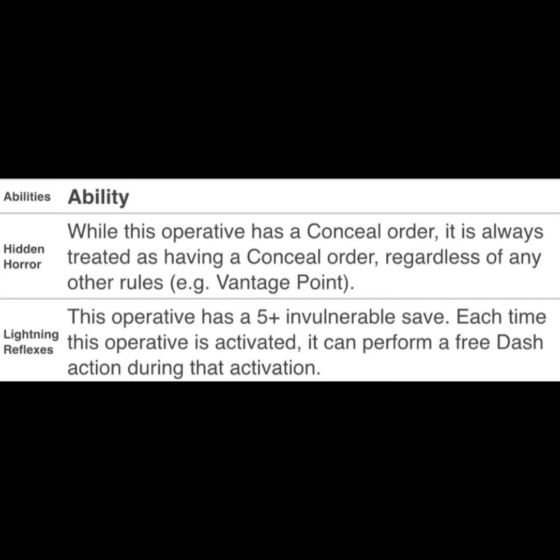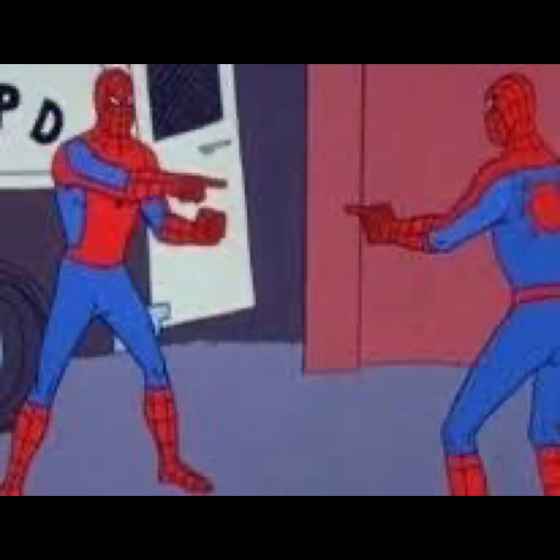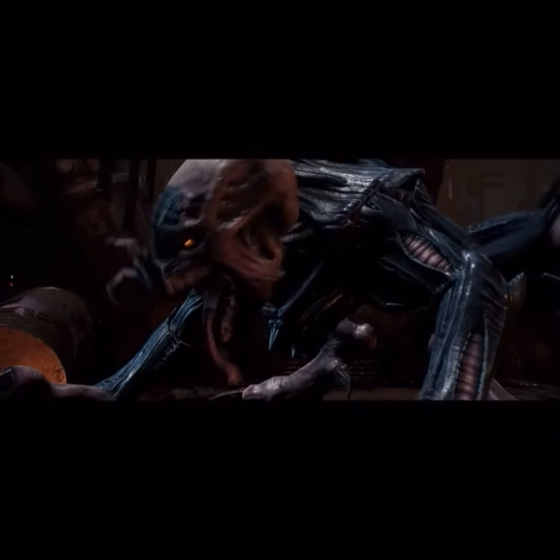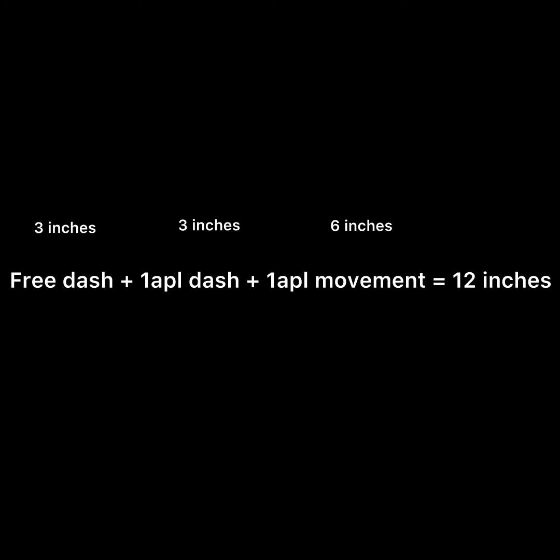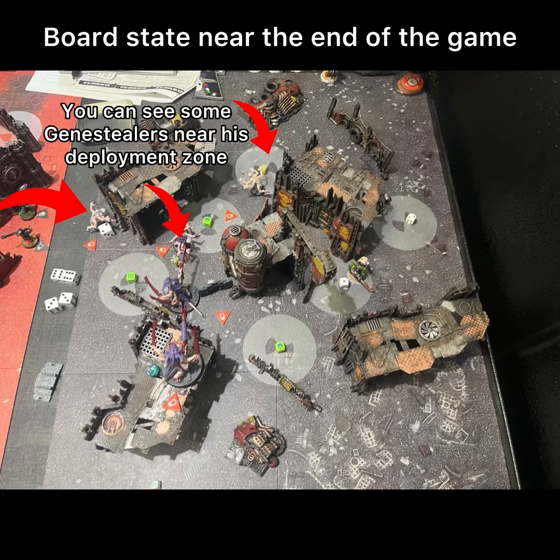I really realized the importance of Genestealer combat and movement. Genestealers in Kill Team are each given a free dash that lets them move three inches. Since the game limits each troop to two actions per turn and the same action can't be performed twice, the free dash gives three inches of movement without spending an action. Combined with a paid dash and paid movement, Genestealers can move 12 inches — considerably fast on such a small board — letting them flank Danny's troops and steal objectives.